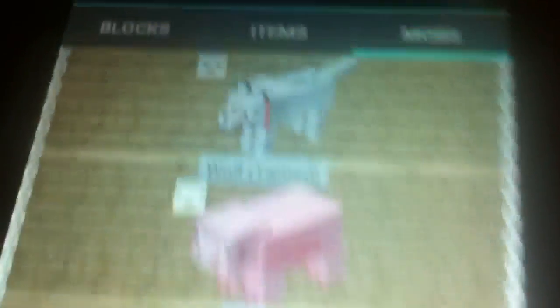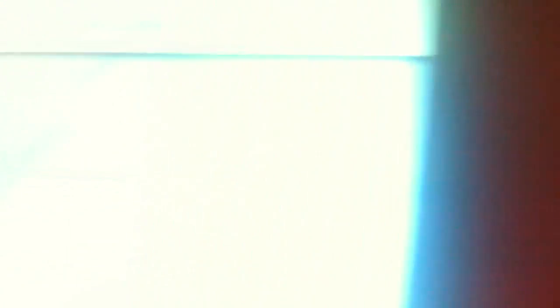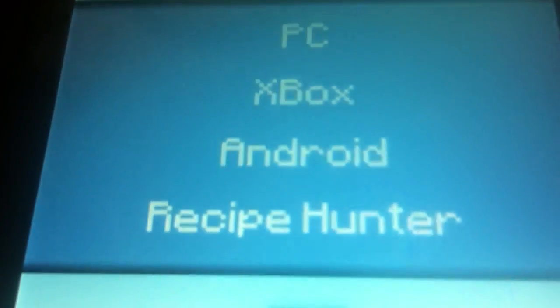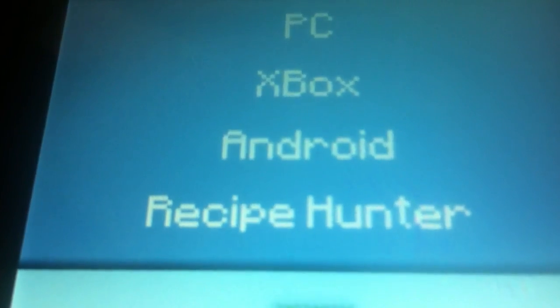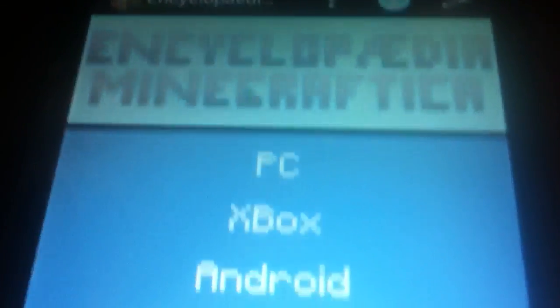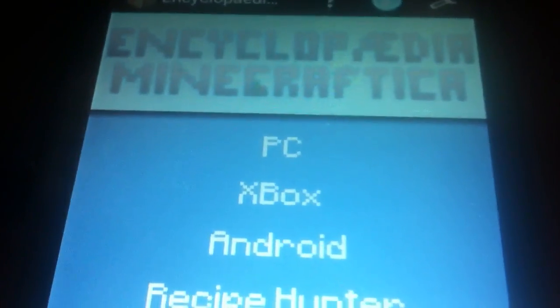That's really cool. So this is just a quick look at the app called Minecraftia Encyclopedia. It's for PC, the Xbox, Android, as well as the Recipe Hunter. If you need to build things and hunt for certain recipes, this is the one. It's Anthony F. here at RUandroid.com — thank you.